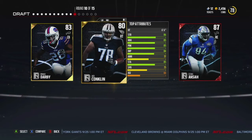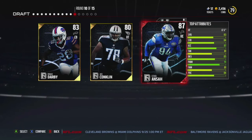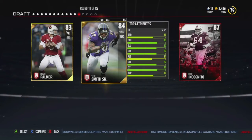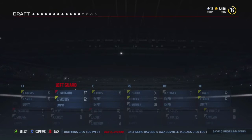Right here we'll go with right end. Who should I go with? Right end, I think, because we don't have a right end currently — yeah, and the guy we have is a 71 overall. Right here we have a wide receiver, left guard, and quarterback. Obviously we're going with left guard; we don't need a receiver, we don't need a quarterback.